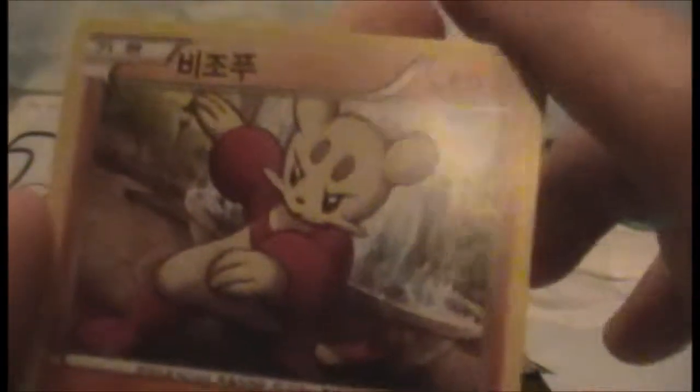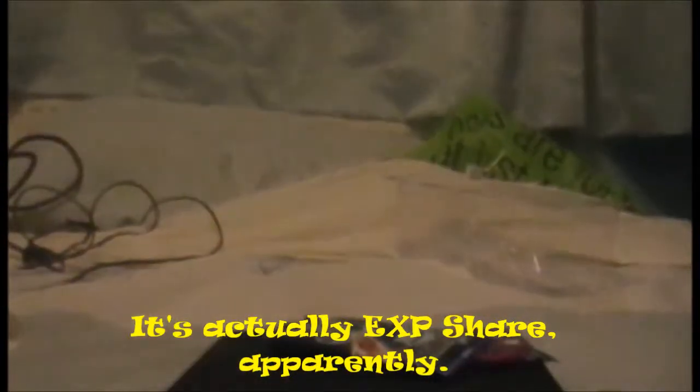Last pack of this episode. Mienfoo, Cricketot, Basculin, a Stunfisk — I really like that artwork, it's really cool. And the whip thing again. Just to recap my rares: Mewtwo EX, Shaymin EX, Scrafty holo, and Shaymin EX. And my super rare — or secret rare — is Mewtwo EX, the full art version. That's really cool. See you next episode — bye!